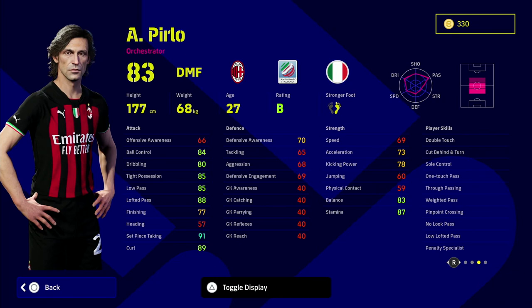Because he is listed as a DMF, you are going to be able to get him up to that 96 overall, but look at the player skills that are perfectly suited for a CMF. I think the perfect role for Pirlo is to have a DMF, then a box-to-box center midfielder, and then another center midfielder which is Pirlo, acting as an attacking midfielder in everything but name. You've got double touch, one touch pass, weighted pass, no look pass, low lofted pass, sole control, true passing, and penalty specialist which will be able to upgrade as well. He's just an insane card - I think they are now releasing end-game level cards.